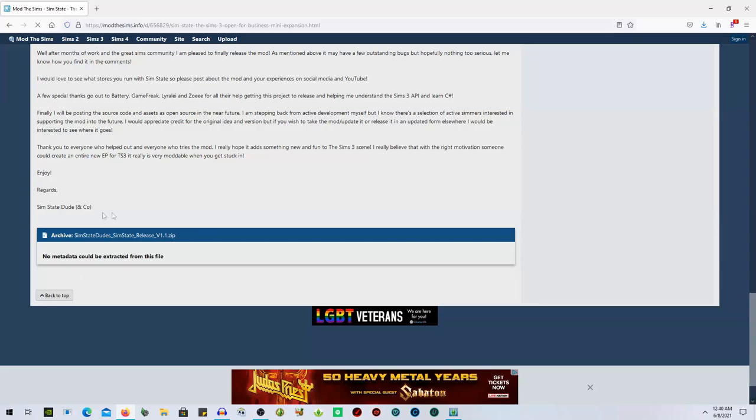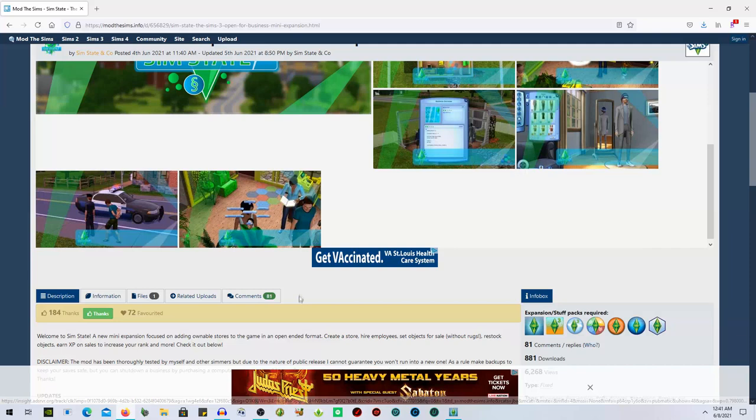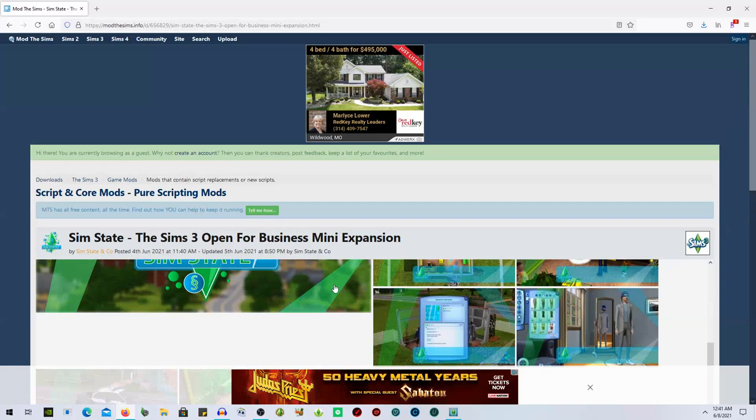The creator is SimState and Co. There is one file that you download and you just put it in your mods packages folder, then pop into game and it's in your game - you're good to go.